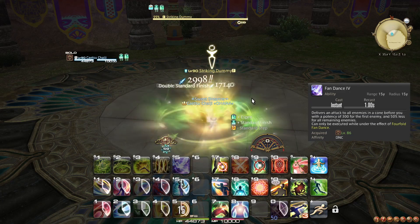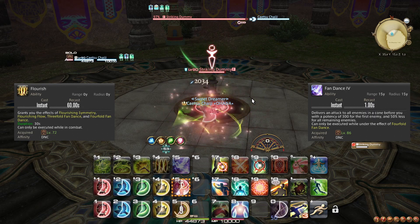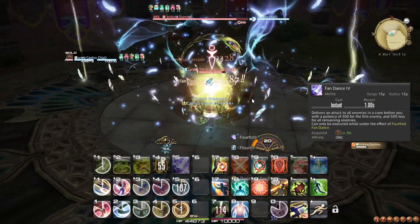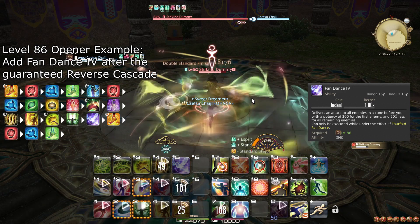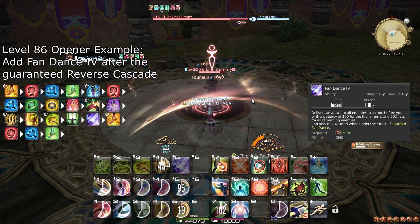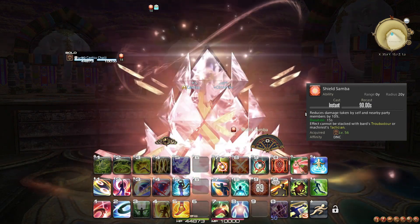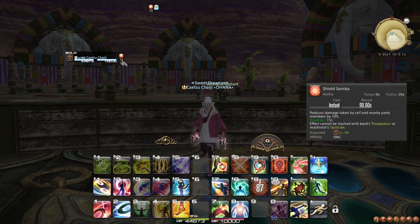At level 86, you learn the ability Fandance 4, and Flourish is upgraded to also grant a 4-fold Fan Dance proc — not to be confused with a 4-fold Feather. Fandance 4 can only be used when you have a 4-fold Fan Dance, and so will only be available once per Flourish. Whenever you use Flourish, make space to weave Fandance 4 eventually, but after Fandance 3, since Fandance 3 can be procced from other sources while Fandance 4 cannot. At level 88, Shield Samba's cooldown is reduced to 90 seconds, although this does not really change how you use it. Naturally, both Machinist and Bard also get the same improvement at this level, so they are all identical and only visually distinct.